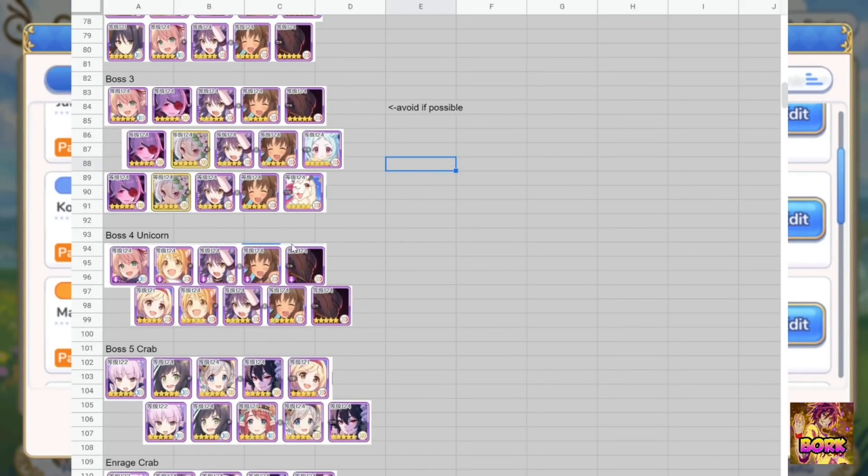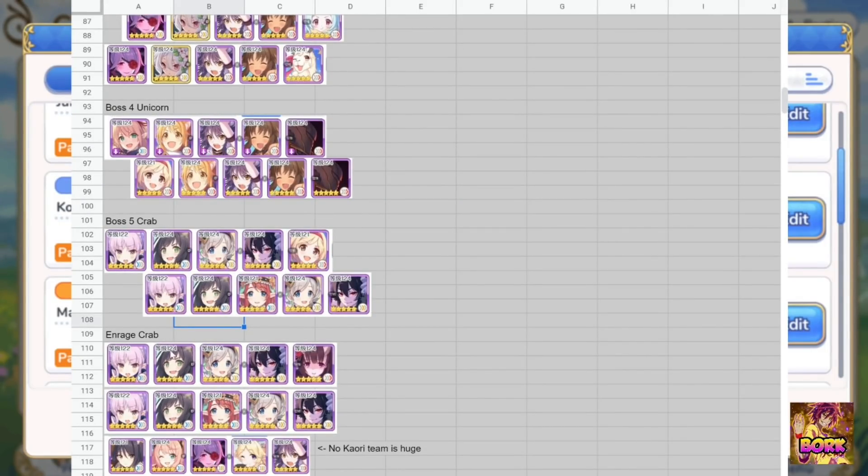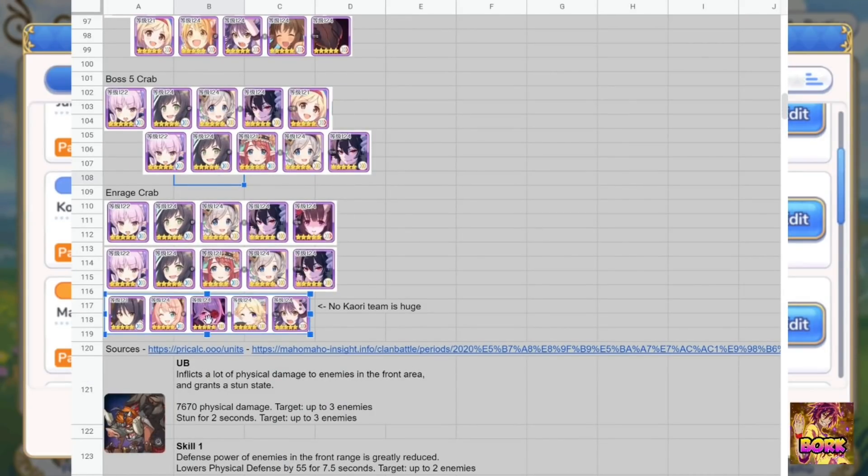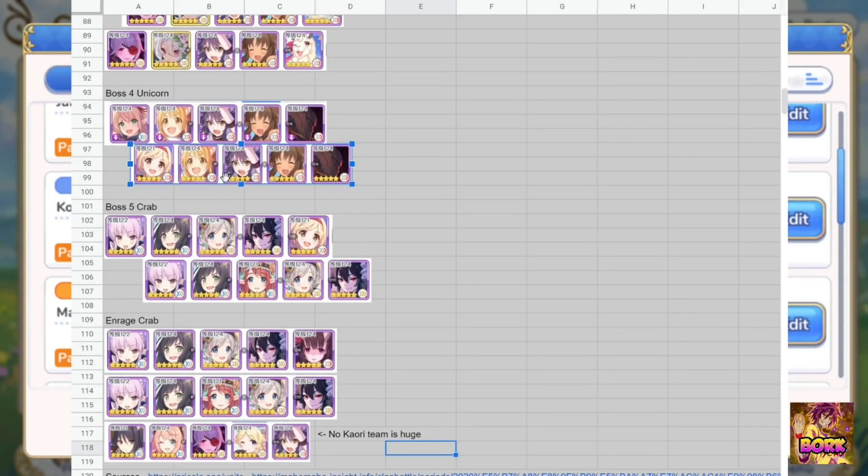My plan is very similar to the previous clan battle. In the previous clan battle, I would run the Jun comp on the third boss, the Hiyori comp on the fourth boss, and on the last boss — which was pigs last time — I'd run whatever I could cobble together. Whatever we can cobble together is either going to be a double archer comp or the mage comp. The mage comp is going to be successful if you have the units built appropriately. I think this physical comp is still going to be very viable. Obviously you can't run Mitsuki on the last page, so feel free to substitute her with the appropriate unit, whether it's Shinobu or what have you. I might try running Shinobu on Unicorn, possibly.